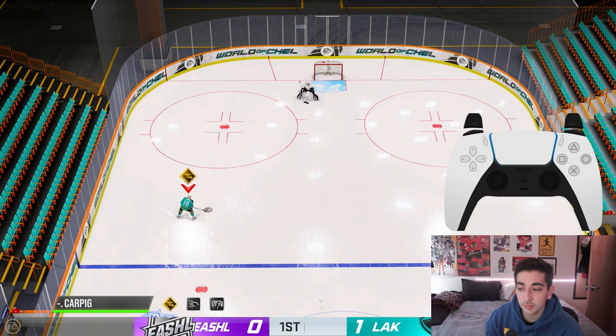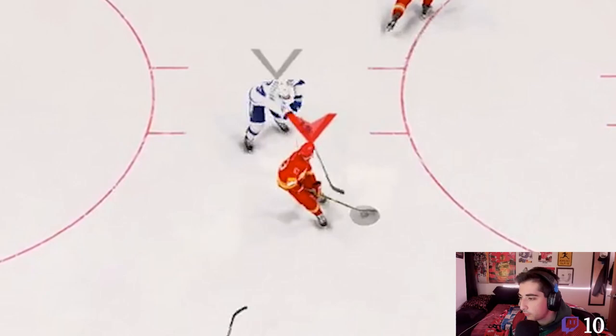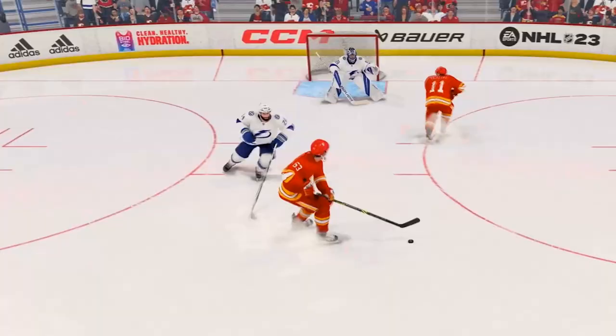The reason this works is because the slapshot animation wants to face you towards the net at all times. So if you're facing the exact opposite way, you get a boost of momentum going the opposite way. If you're facing away from the net, that's why if you open up your hips while facing the net you're not going to get any animation — because you're already facing the net.